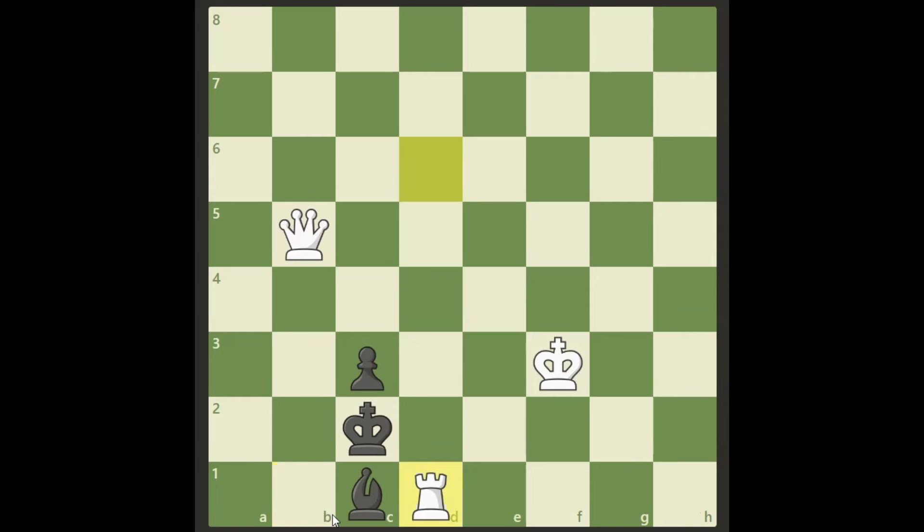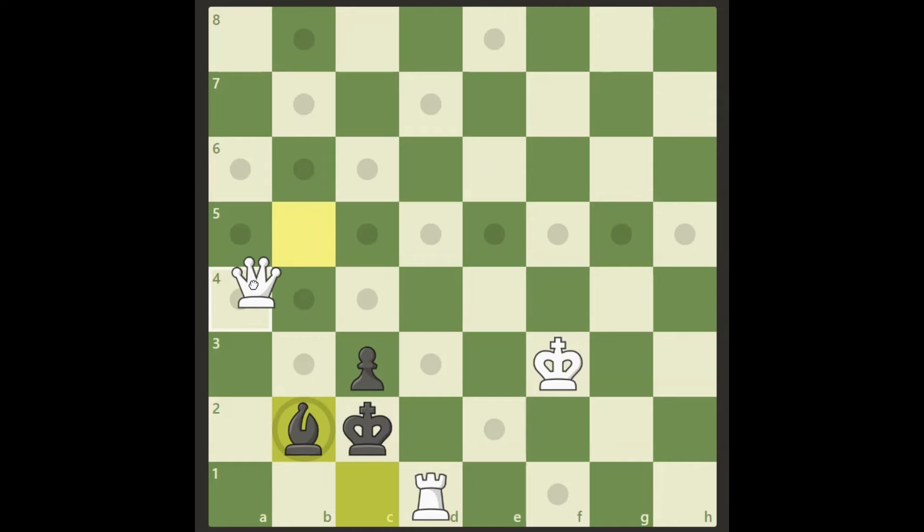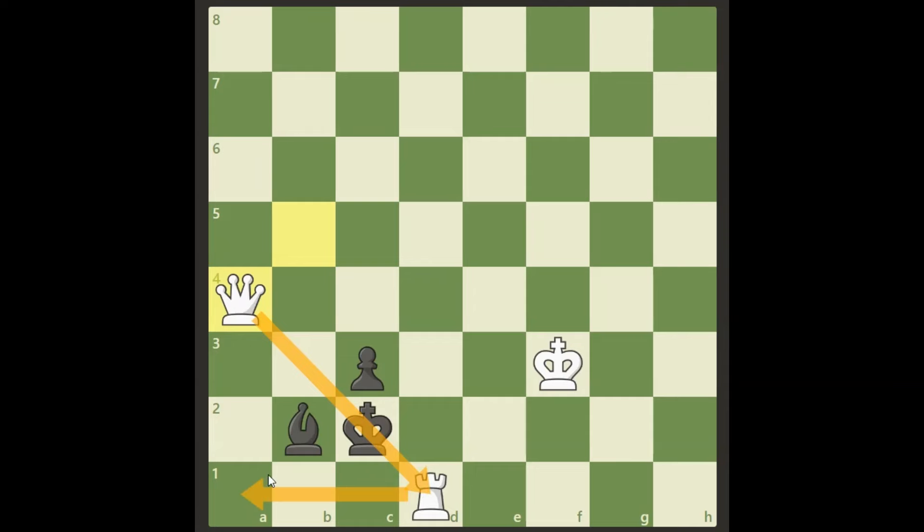The last defense move he can try is bishop to b2, and we have a checkmate in one move here. Do you see it? Queen a4 — checkmate. The rook covers everything here and it's checkmate. He's blocked by his own pieces.